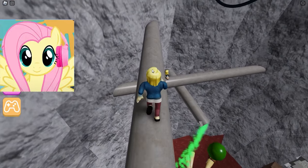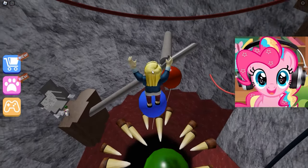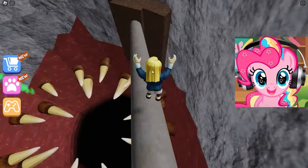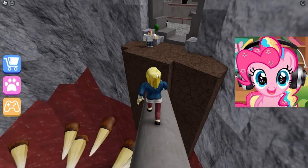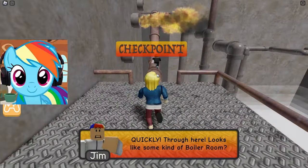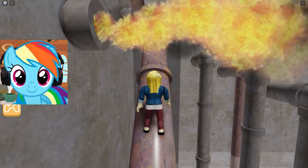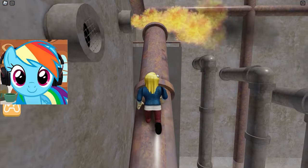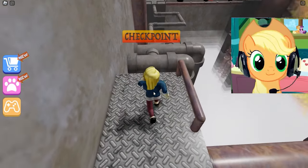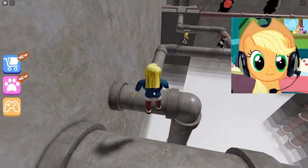How much will it be necessary to pass here? Let's get on with it! I am very afraid of falling down, so the best solution is just not to look down! The next level is waiting for us — here we will need to carefully pass through the pipes from which the fire comes! The main thing is not to get into it! We were able to get through this and now we are going to the next stage! Next, we will have to just jump through ordinary pipes!